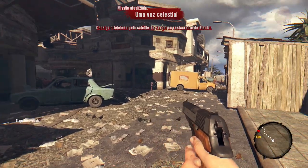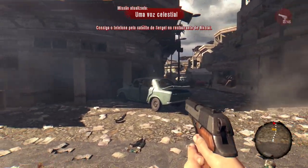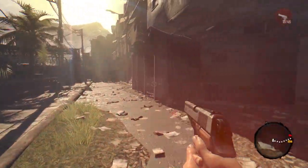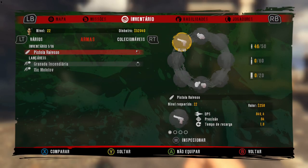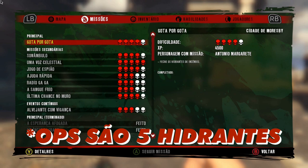Para vocês fazerem esse quarto glitch, vocês terão que avançar na história do jogo até chegarem aqui no mapa da cidade abandonada. Aqui vocês terão que fazer essa missão primária: Gota por gota, onde vocês terão que fechar três hidrantes em um dos objetivos dessa missão.